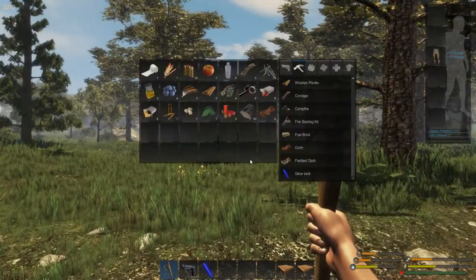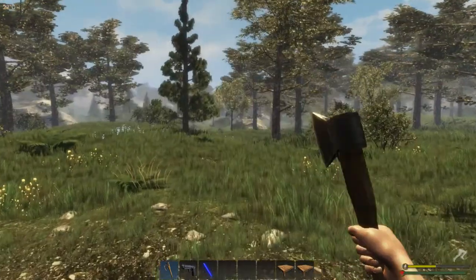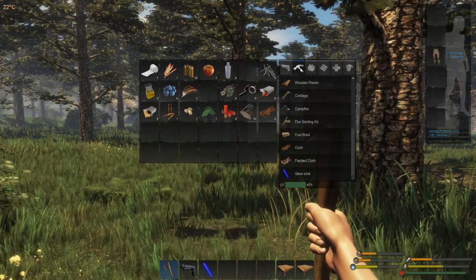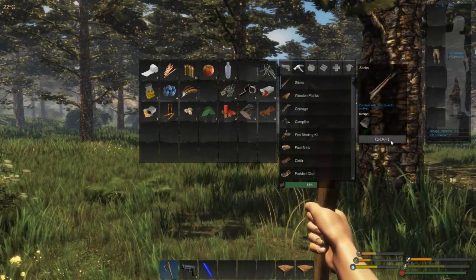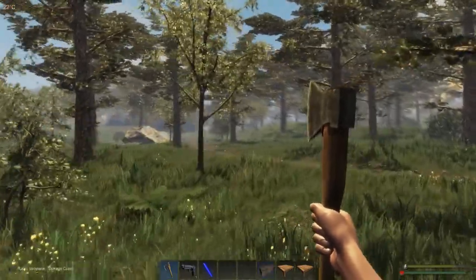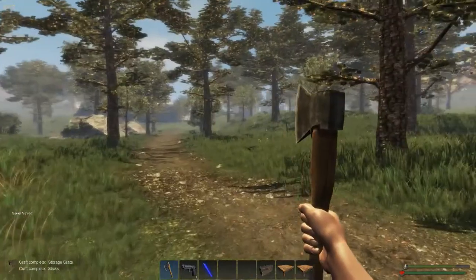All right, what do I have here? Let's make that chest - storage crate, whatever. I have 13 wood, I need to make two sticks. I'll save the match - the match is for an emergency situation, when I need to make a fire and can't go out and get wood.